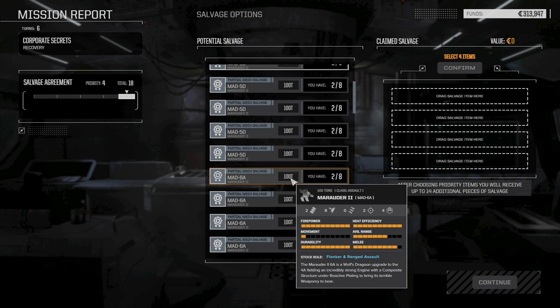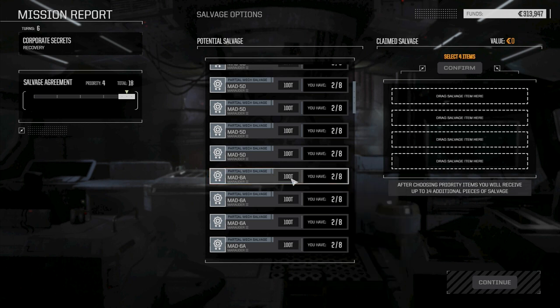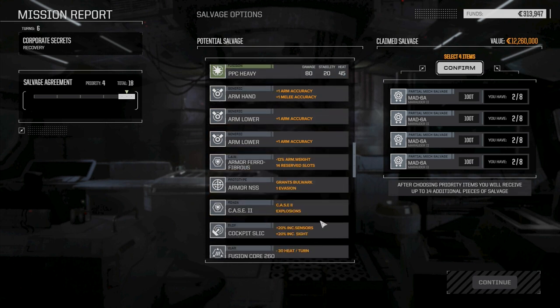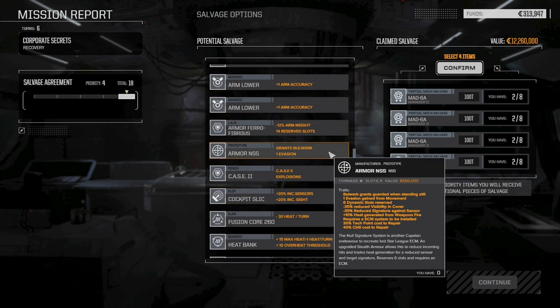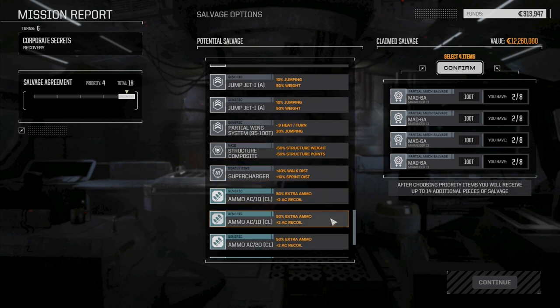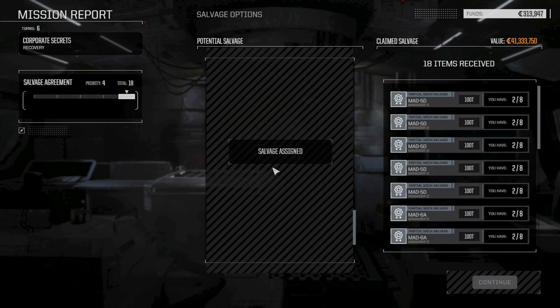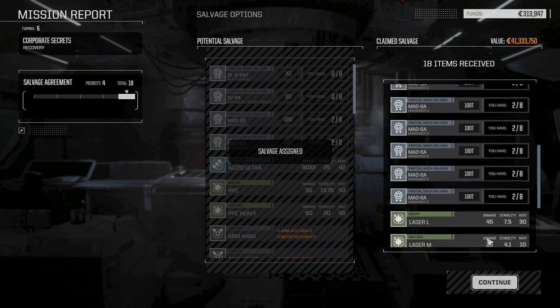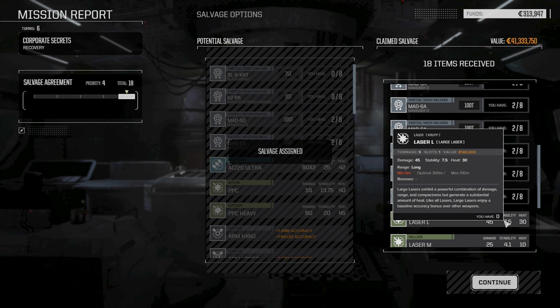The 6A is the Wolf's Dragoons version with heavy PPCs and ultra AC-20, while the regular one has standard PPCs. I think we want the Dragoons version. We've got ultra AC-20s already. As much as I want the armor NSS, I think getting a Marauder 2 is the priority. And there it is — 1, 2, 3, 4, 5, 6, 7, 8, 9, 10, 11, 12 — twelve Marauder 2 pieces! I think that's enough to have two Marauder 2s now.